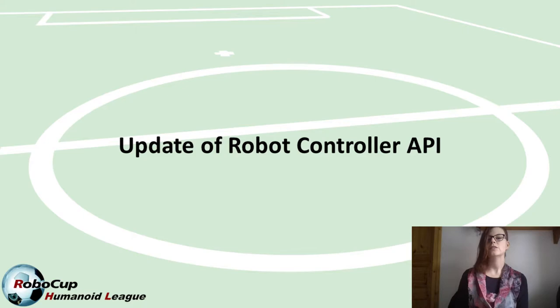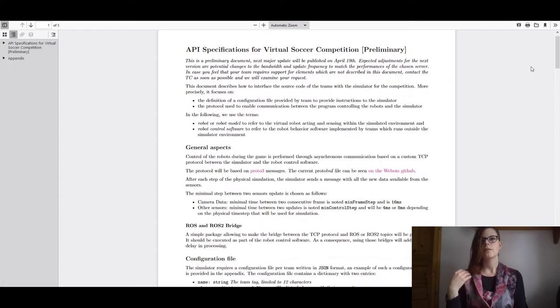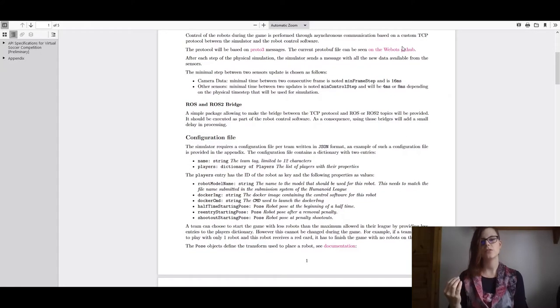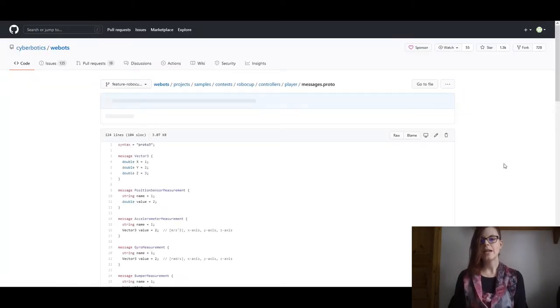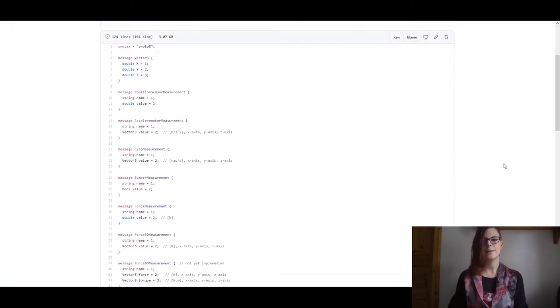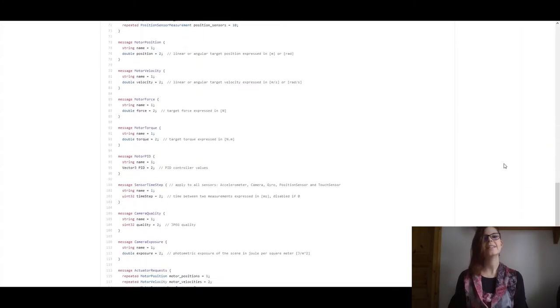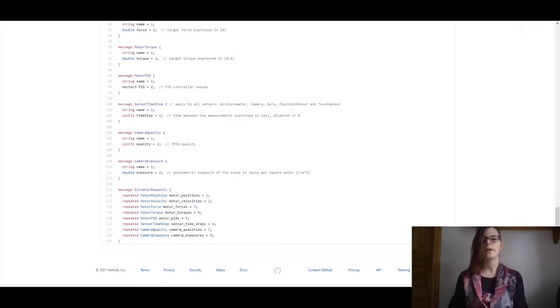The third update concerns the API that regulates communication between the robot model on the simulated field and the robot control software developed by teams. This API handles both the sensor readings made by the virtual robot model sent back to the robot control software, and how the robot control software sends motor commands back to the robot models on the field. This file has been updated and is now in accordance with the first release made by Cyberbotics on their repository, including a first implementation based on protobuf3.